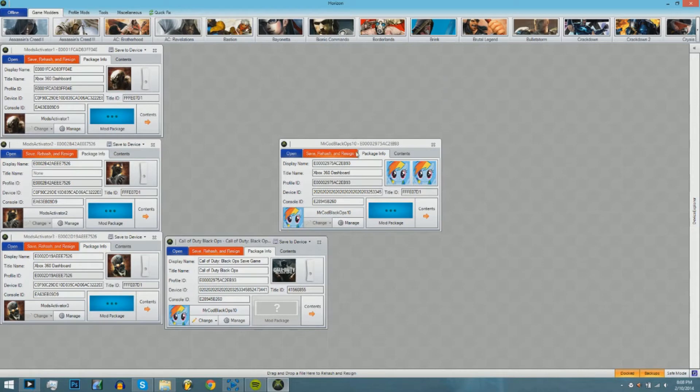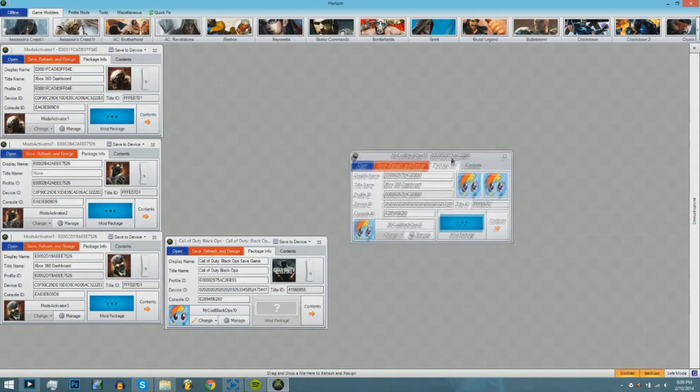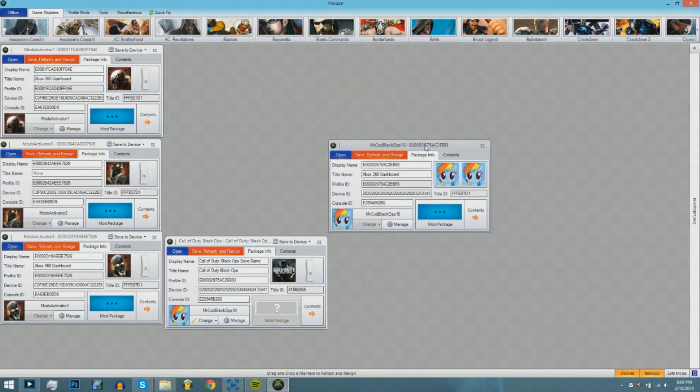Now exit out of this save game so you can delete it, and your devices will work. I apologize if I'm saying 'um' a lot — this is my first tutorial and I'm still getting used to how I teach. Now you're going to copy your device ID only, and then put it into Mod Activator 1, 2, and 3 device ID fields.